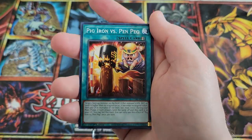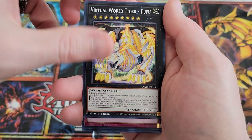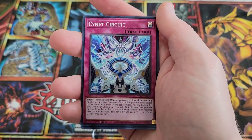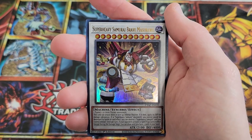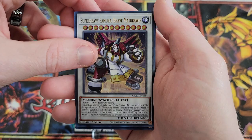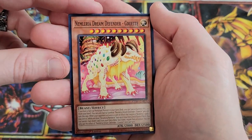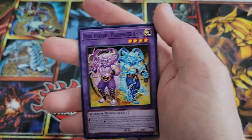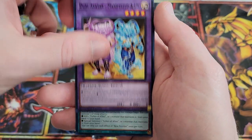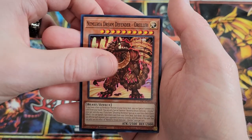Imperial Princess, Pig Iron versus Pen Pig. We got Virtual World Tiger Fufu, Psynet Circuit. We got Super Heavy Samurai Brave Masuraru as our next ultra in the set. So there's our second — we got two ultras and one secret thus far. Dual Avatar, New Frontier, and Numerilia Dream Defender Aurelior.